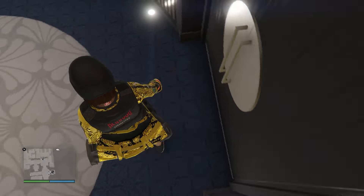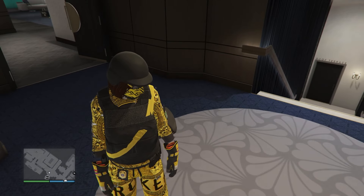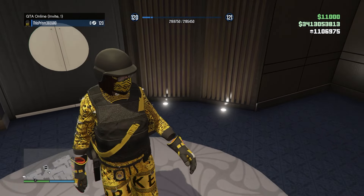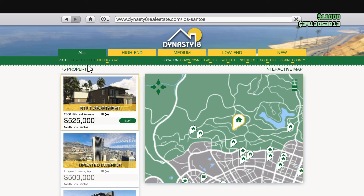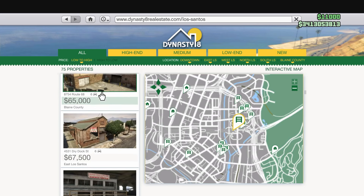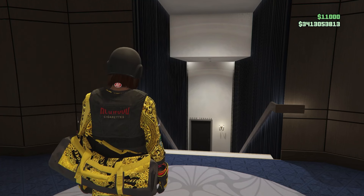Now switching over to the other console — our Xbox One that is currently locked with the router. As you can see we're still online, still inside the casino, and we still have the chips and money we started with. Now I want to save the apartments, so I'll go to the property list, sort low to high, and buy the apartment that's about 65,000 into your last slot.